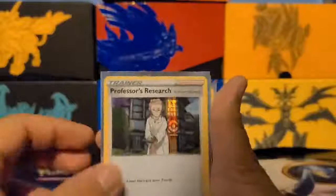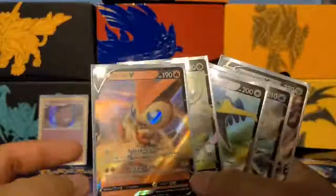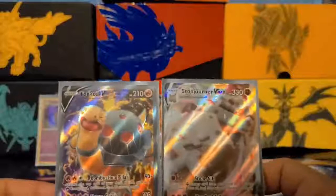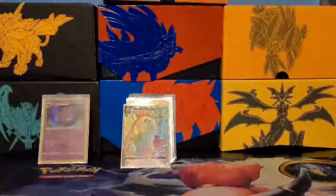Let's go with the holos first. We got a Professor's Research, Galarian Obstagoon, Frosmoth, Copperajah, another Frosmoth, and a Gengar — so a total of six holos. Now the full arts: five regular V cards — Zamazenta, Celebi, Cramorant, Keldeo, and Zamazenta again. Then two full arts: Torkoal V and Stonejourner Vmax full art. And probably the prettiest card in this set — a Morpeko Vmax Rainbow Full Art.